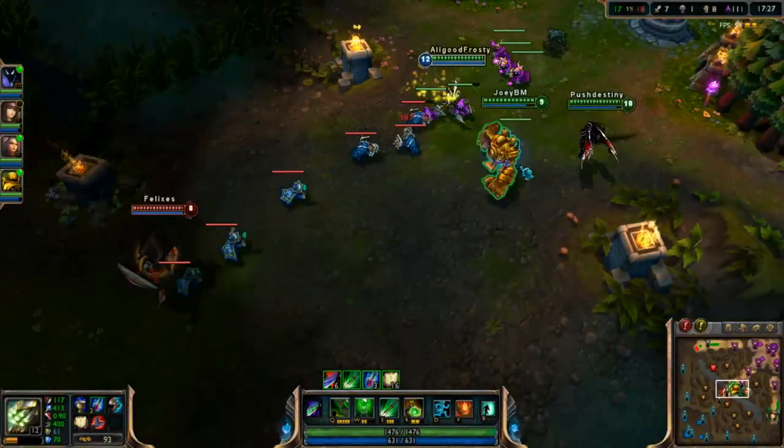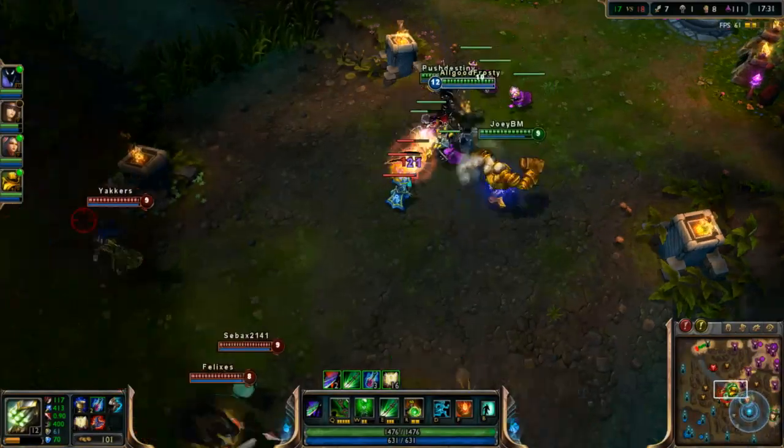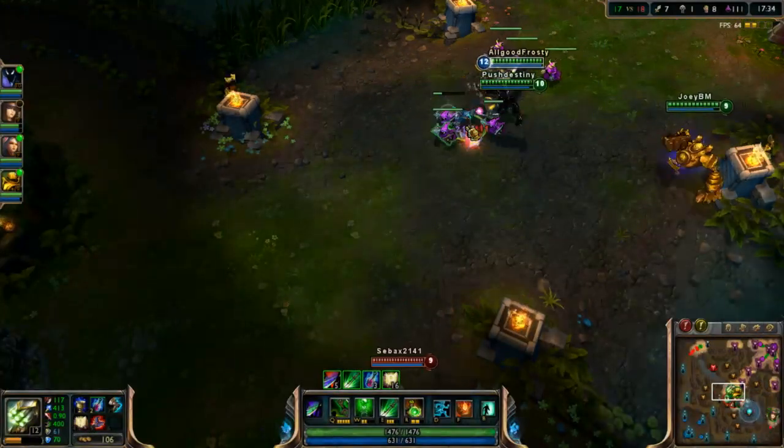If you're going to play skillshot champions, learn skillshots. Otherwise, stick with AP Master Yi — it's all targeted abilities. You can't miss. Literally, it's impossible.